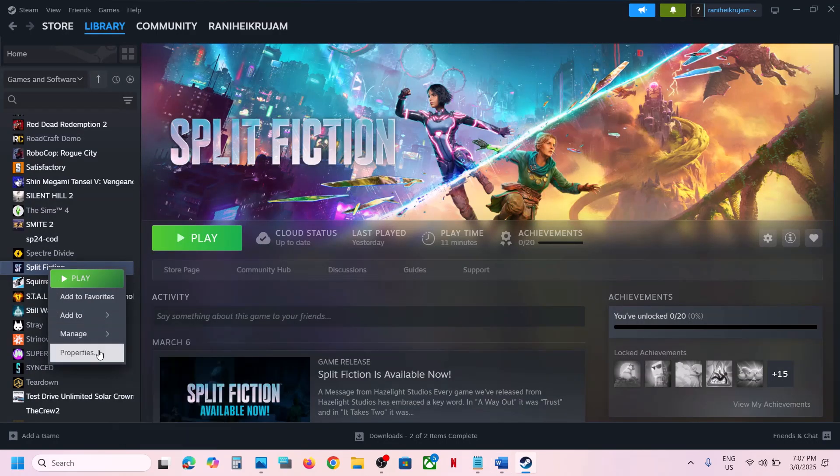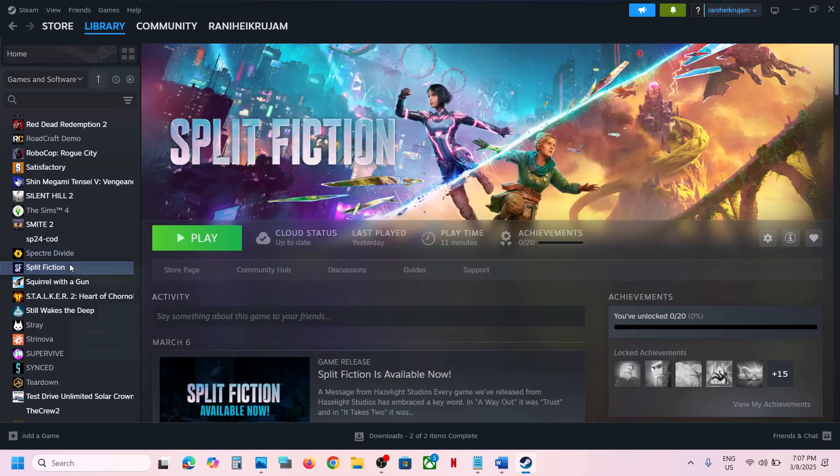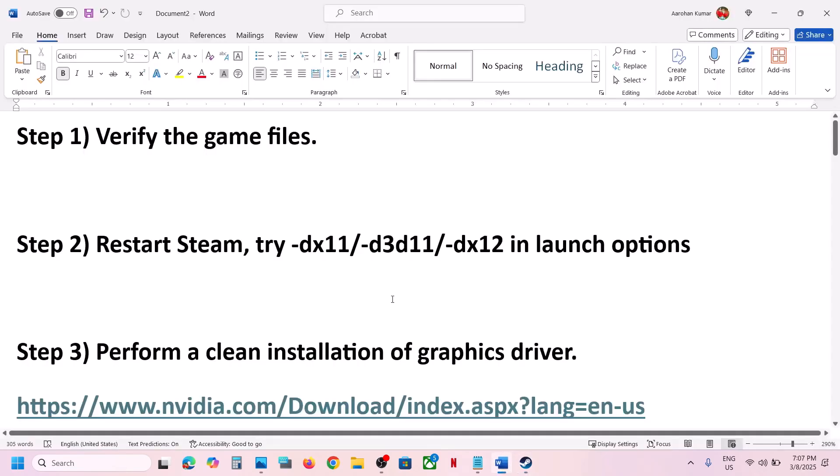To try DX11 or DX12, right-click on the game, select Properties, and in the launch options type -dx11, then launch the game and check. If still not working, type -dx12 instead and launch the game. If that also doesn't work, remove this option and follow the next step.